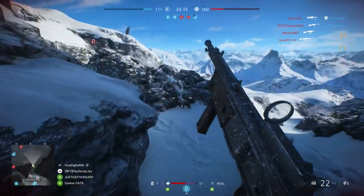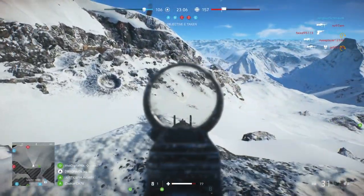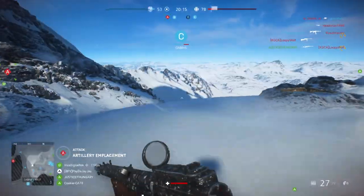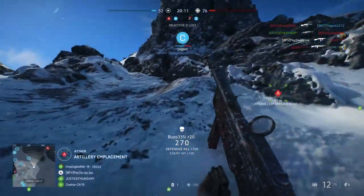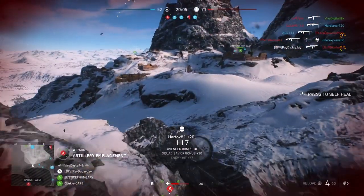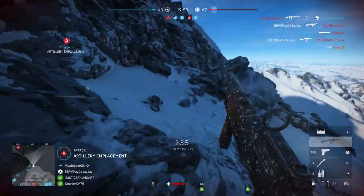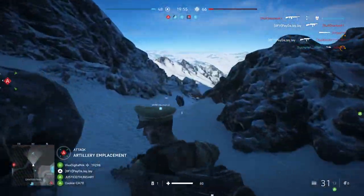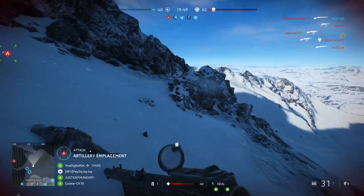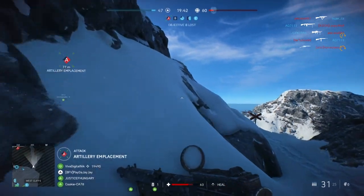First, we have the Stormgewehr 1-2-5, which is the starting weapon for the assault class. Don't let that fool you — this weapon is an absolute beast in close range. Using it with iron sights is probably the most painful experience in the game, but that's easily fixed by putting on a sight. I personally still use this weapon due to its rate of fire, which is deadly in close range. It's very easy to control recoil-wise and has a magazine size of 31 bullets, though it does suffer a little at longer ranges.